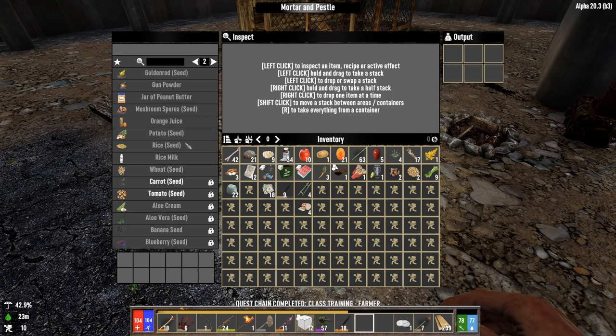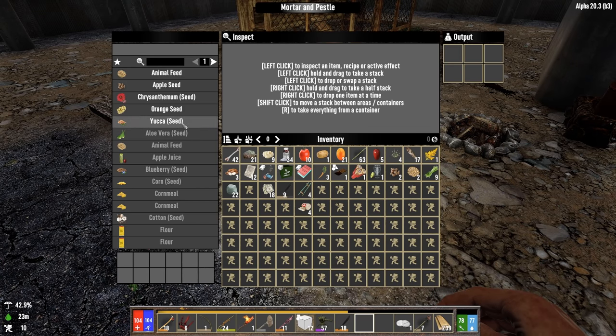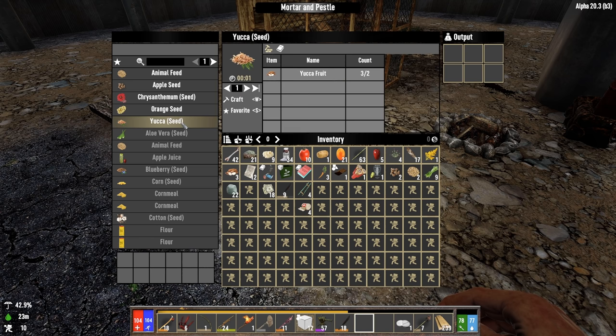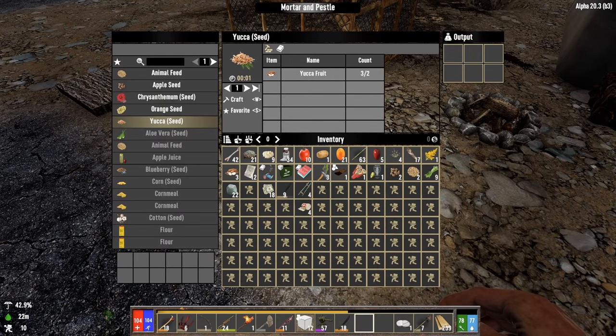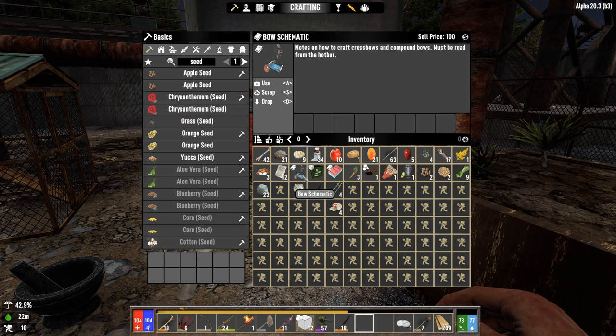What do I do with this? I could make seeds and stuff - maybe it's more efficient to craft seeds here. If it has the hammer icon, I think that means you make it in a mortar and pestle. But if you do it in your inventory, it takes double the amount of food item. So definitely a good idea to craft my seeds in here from now on. We've got a bow schematic and the farmer class reward.